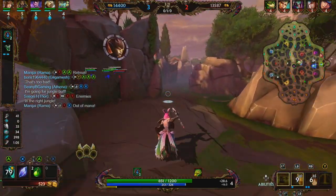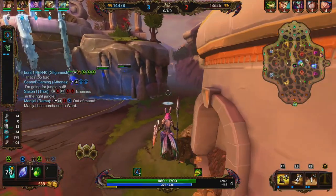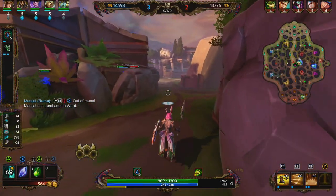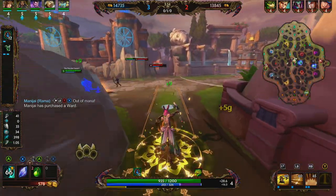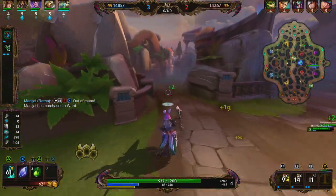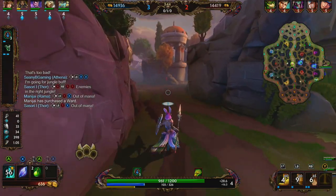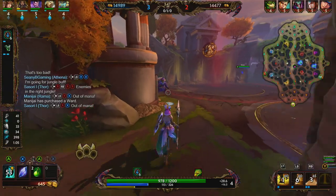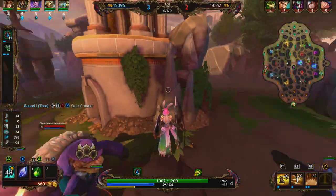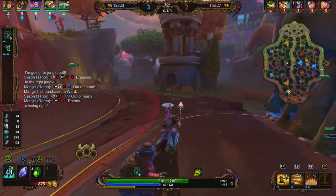Looks like Rama's backing, so we're going to make our way to mid. We get some good damage off and Thor is able to get his hammer off — that's really all we can do, so we head back. Kuzumbo is here but there's not much he can do to me, and not much I can do to him. We're really just wasting each other's time right here.